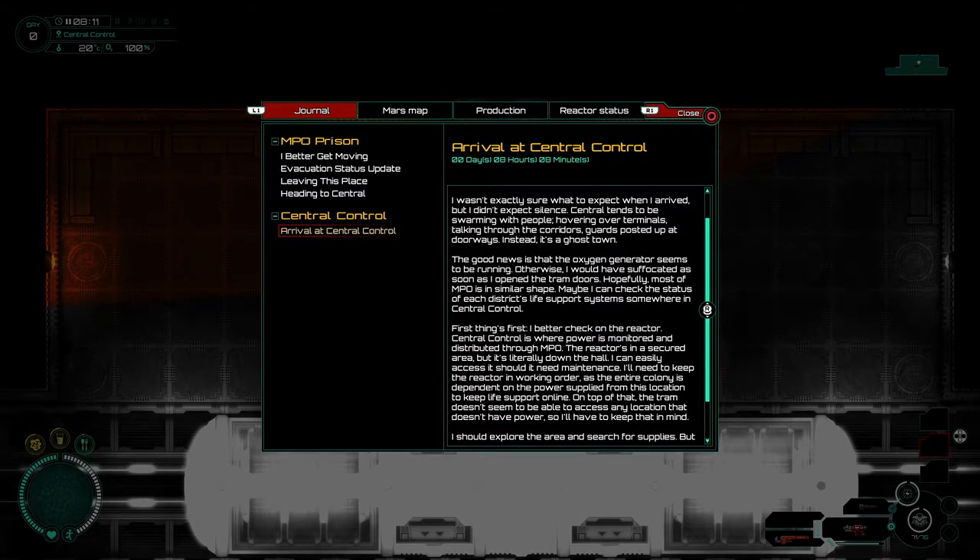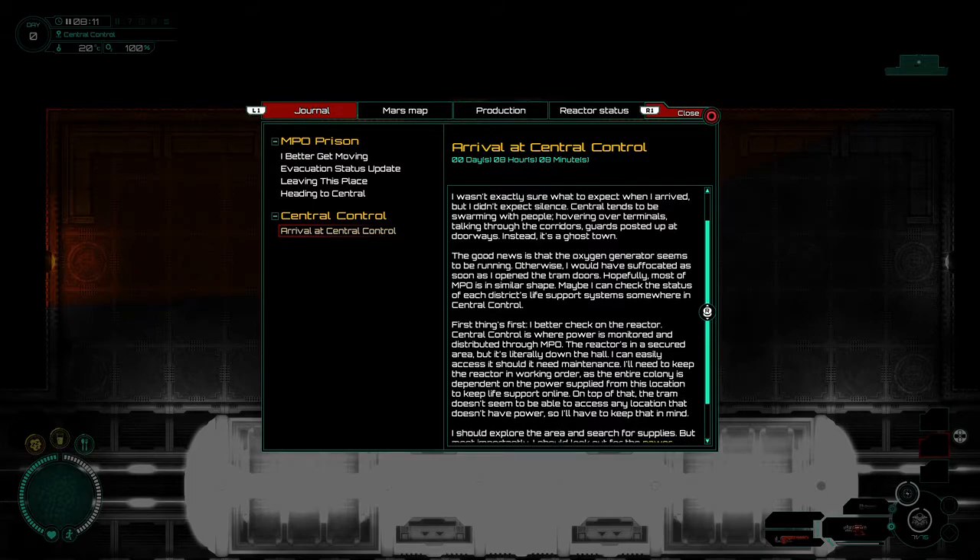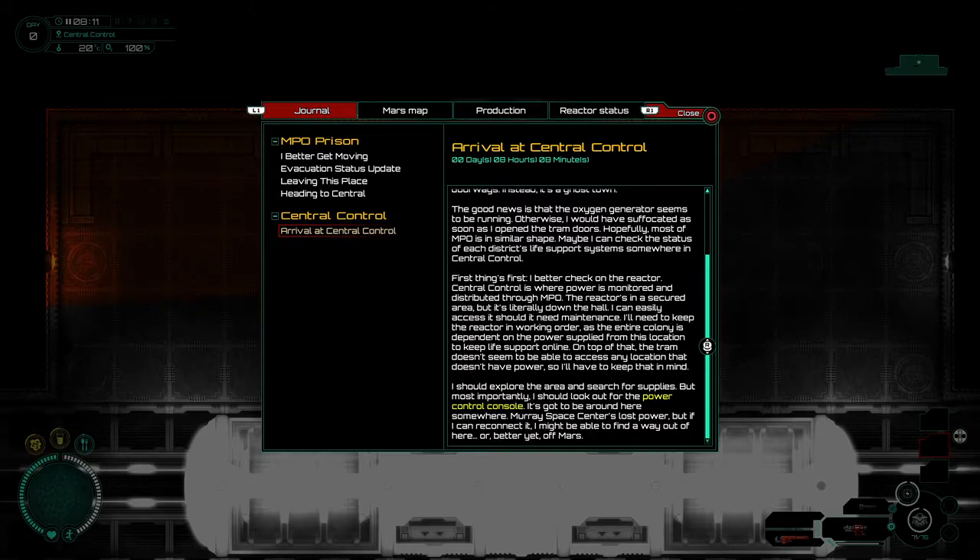Central tends to be swarming with people, hovering over terminals, talking through the corridors, guards posted up at doorways. Instead, it's a ghost town. Good news is that the oxygen generator seems to be running. Otherwise, I would have suffocated as soon as I opened the tram doors. Hopefully, most of MPO is in similar shape. Maybe I can check the status of each district's life support system somewhere in central control.